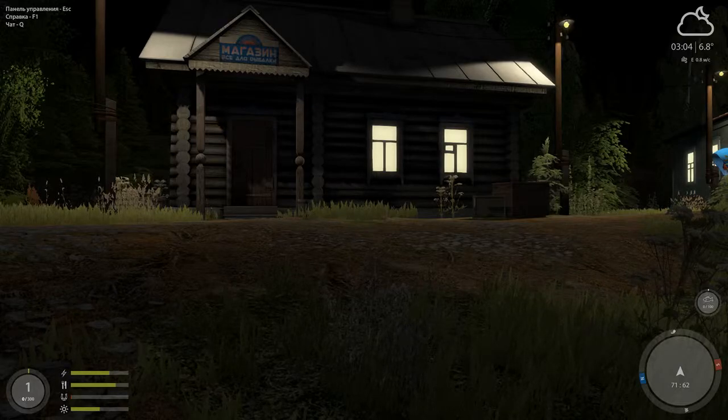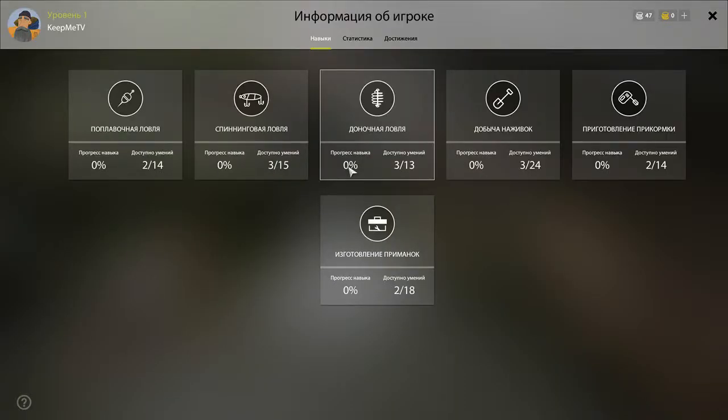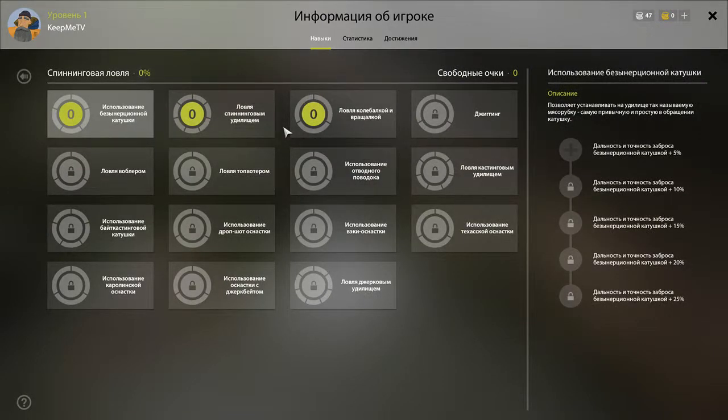I'll put a link in the description with an image where I have translated the skills for float, spin, and bottom fishing — and also the crafting — into English, so you can read what that stuff means. It's kind of important to know so you don't waste skill points. That should set you guys up. I wish you all good luck, have fun, and hope to see you in game. Have a nice one, guys — bye bye!